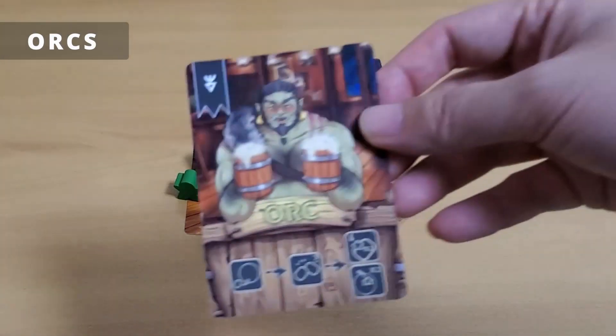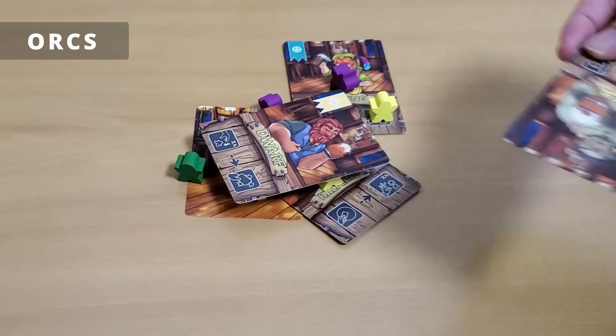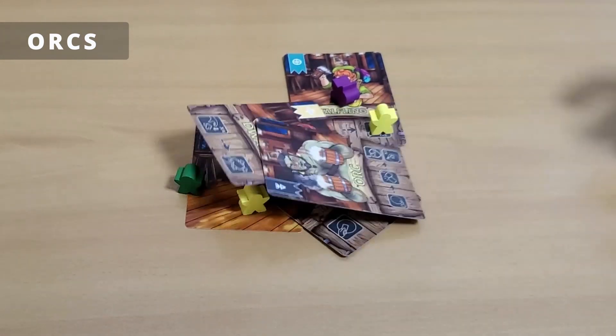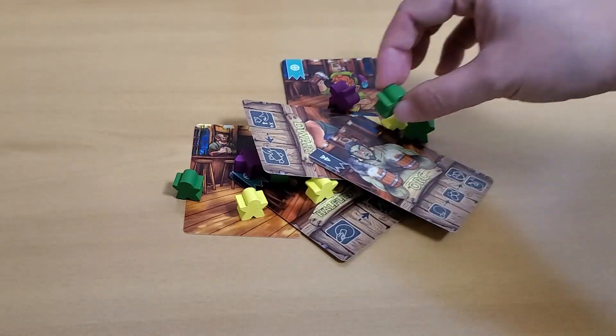When playing orcs, fling the orc card onto the table. If it touches another card to form part of the tavern, place two meeples in the tavern and remove two meeples.